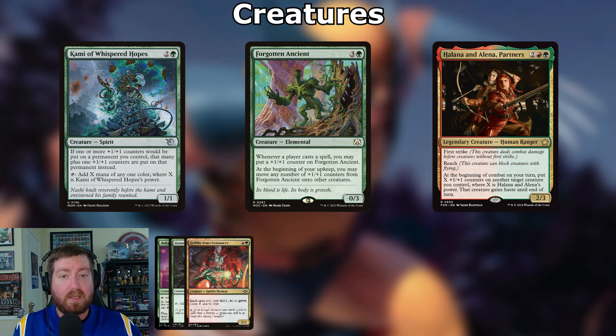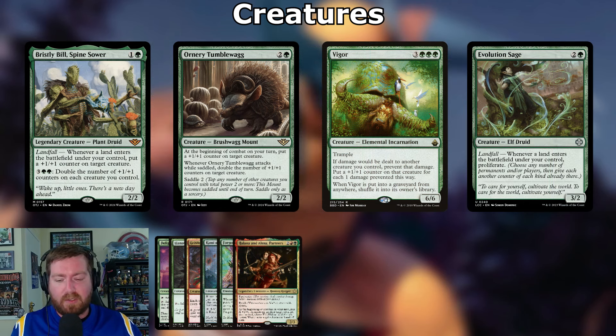Halana and Alena, Partners: two red green, 2/3 legendary creature, first strike and reach. At the beginning of combat on your turn, put X +1/+1 counters on another target creature you control where X is Halana and Alena's power; that creature gains haste. Bristly Bill, Spine Sower: one and a green, 2/2 legendary — landfall puts a +1/+1 counter on target creature. Pay three and two green to double the counters on each creature you control.